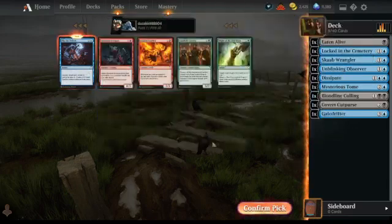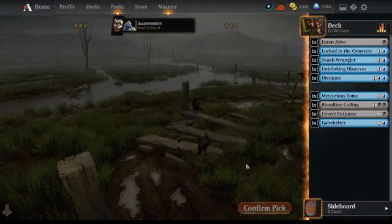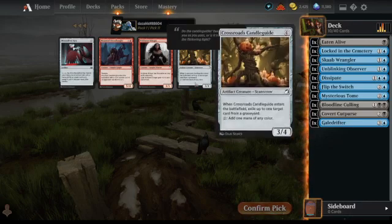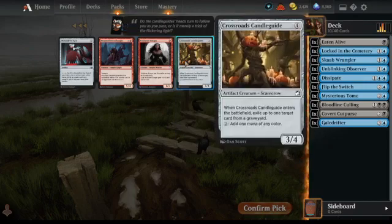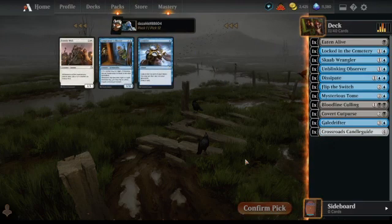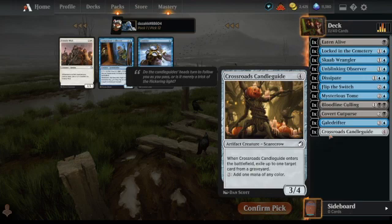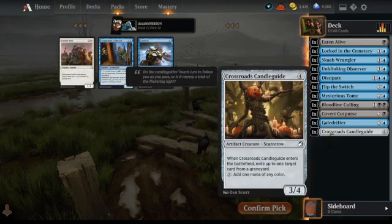We've just got one blue spell: Flip the Switch. Black has just completely disappeared. I think I like Crossroads Candleguide — basically a fill-a-creature effect, a 3/4 for four that exiles something. Probably better for the control deck, actually.